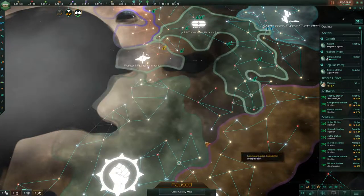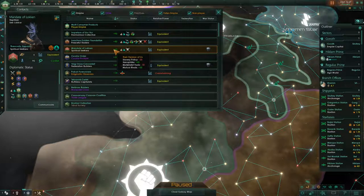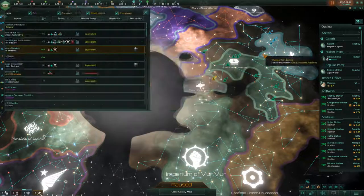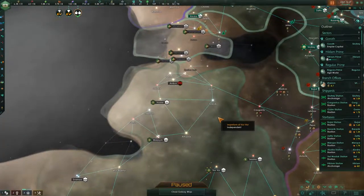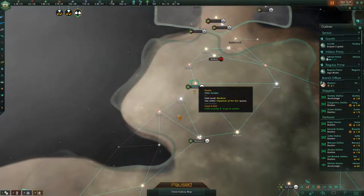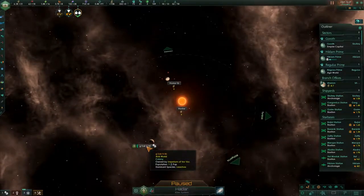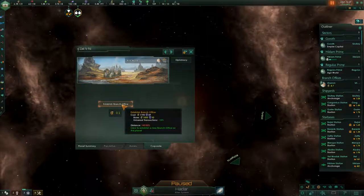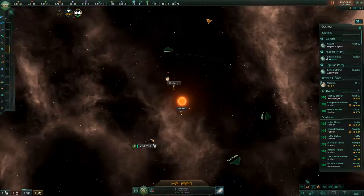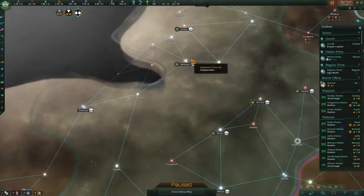It looks like they accepted. I don't know if that's going to immediately have an effect — it shouldn't. Obviously we want to get a commercial pact with them if we can. Speaking of commercial pacts, because we now have the cheaper ones, I believe this was one system we thought about doing a corporate office in. How much does it cost now? That's actually not that bad, considering the distance modifier, but we also have the universal transaction thing which lowers it. Right now it's not really worth very much, though. But we do have a lot of energy credits, so we may be able to get away with that.